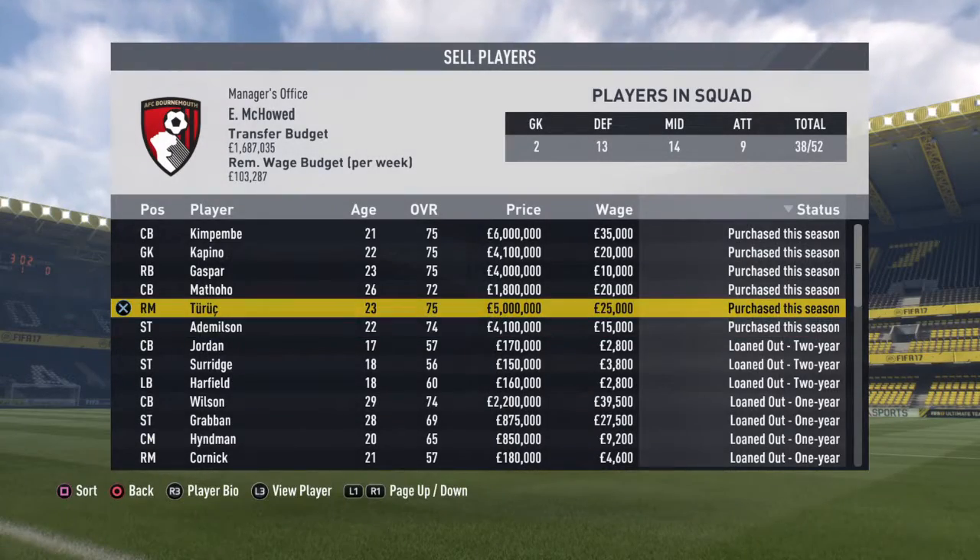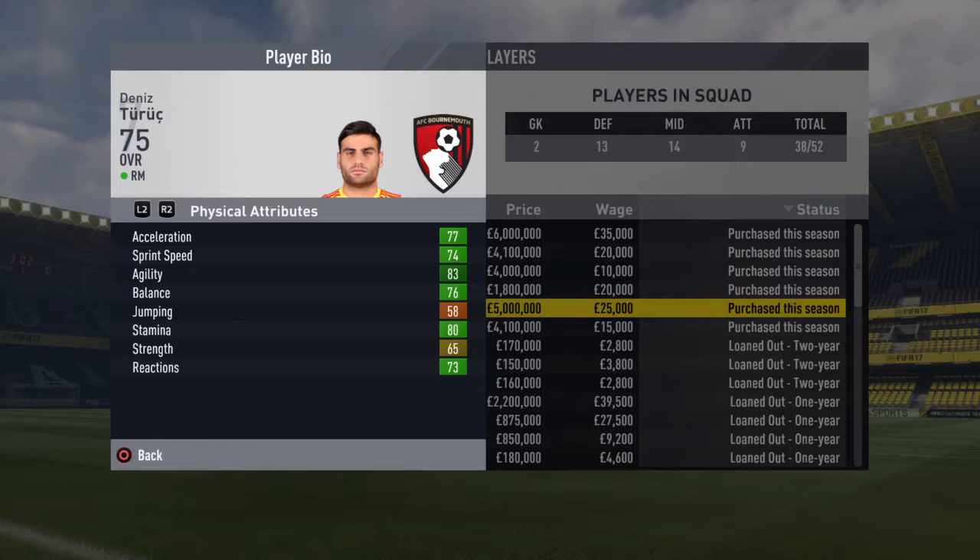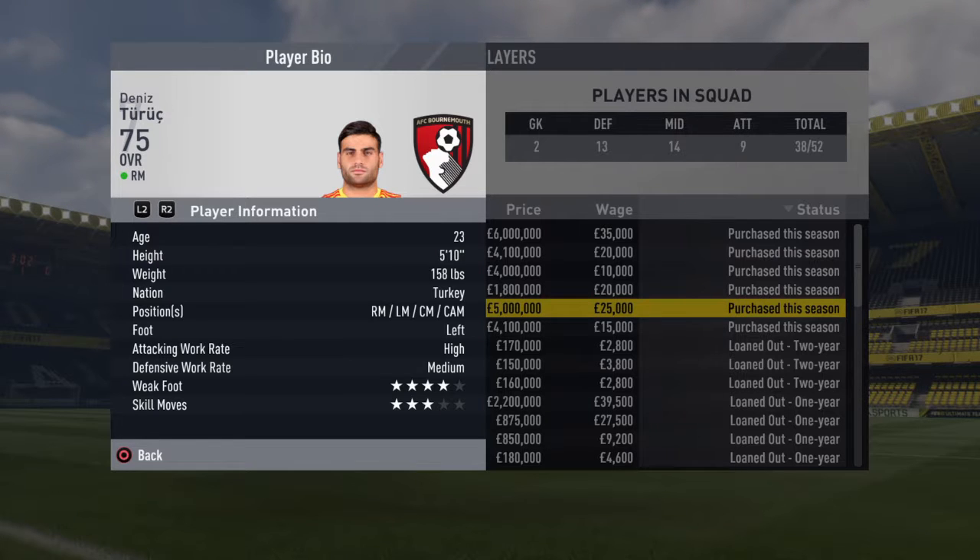Moving on to the next player, it's a right midfielder called Denis Turek. He is at the minute my penalty taker for Bournemouth. He has 77 acceleration and 74 sprint speed. He can play anywhere in the midfield except CDM.